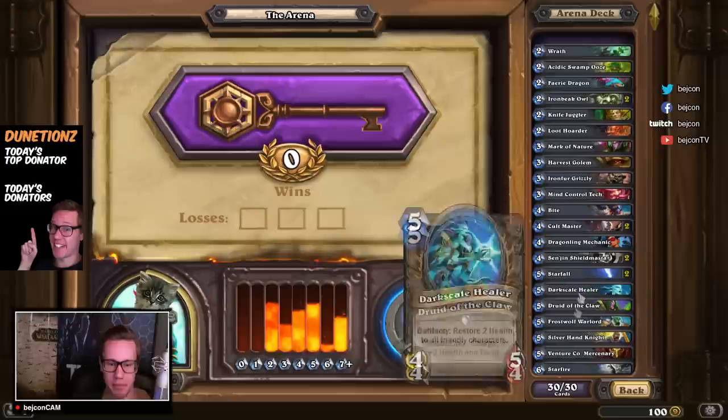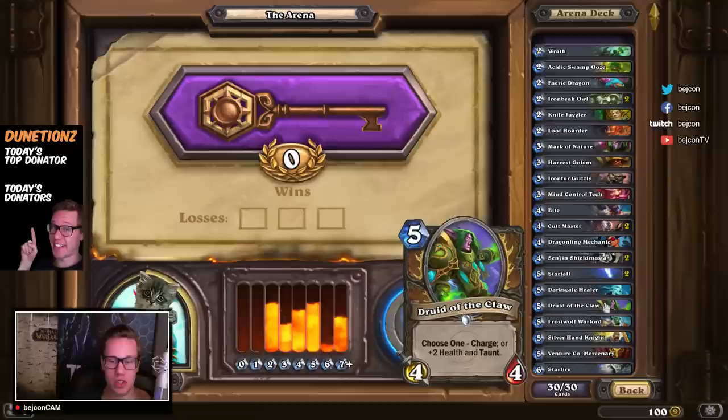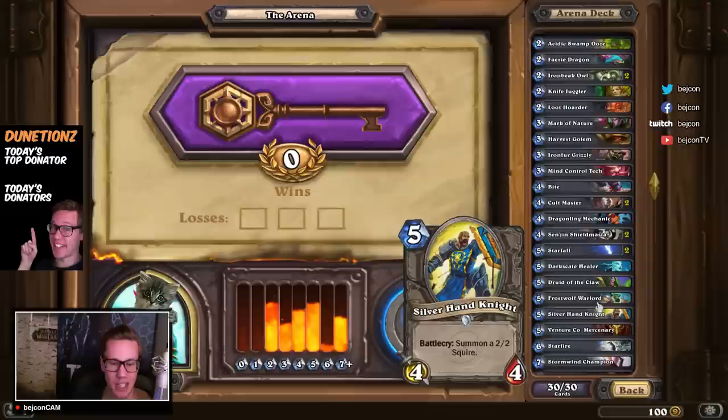Druid of the Claw — another card where you can choose to play it passively or aggressively, giving it either Charge or +2 health and Taunt. I'm probably going to use this with the Taunt to yet again get to the late game. We have a lot of late game in this deck.